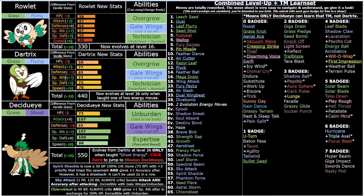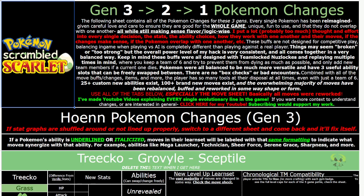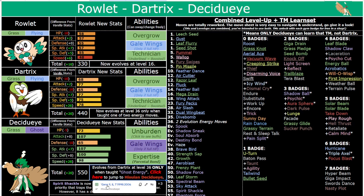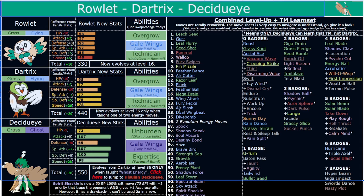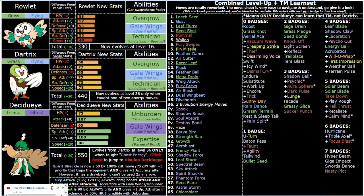So we have Rowlet, Dartrix, Decidueye, and obviously Hisuian Decidueye. The main difference is clearly the typing. The stats are a bit different too — normal Decidueye is slightly faster and much frailer on the physical side, but it's a fully mixed attacker. Hisuian Decidueye is technically still a mixed attacker but much less powerful on the special side. All of them share the abilities Unburdened, Gale Wings, and Expertise.